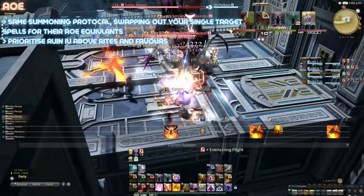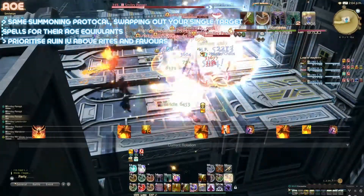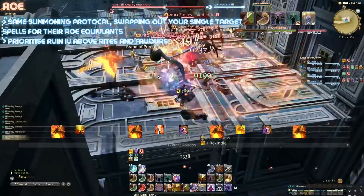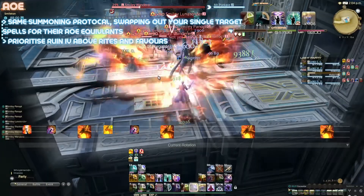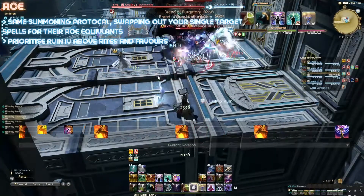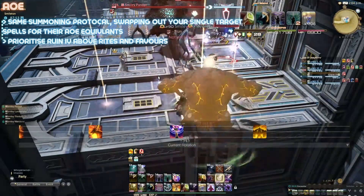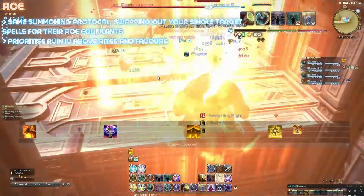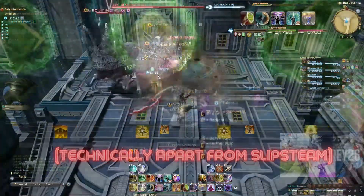AoE: The AoE rotation is generally the same as the single target in terms of summon rotation, however you are just substituting the single target spells — the Rites, Astral Impulse, Fountain of Fire, Energy Drain and Festers — with their AoE equivalents, for example Topaz Catastrophe instead of Topaz Rite. The only point of note is that Ruin 4 should be prioritised over Rites and Favors as it is a DPS gain in AoE situations.